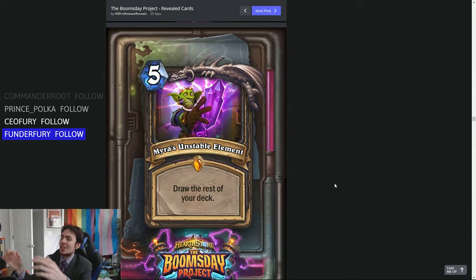And now — what has Myra done? It is her Unstable Element, the 5-mana Rogue legendary spell: Myra's Unstable Element. Draw the rest of your deck. This is a hell of a card, let me tell you. I could see this going specifically in some kind of Miracle Rogue. Empty your hand a bunch — at 5 mana you could reliably have somewhat of an empty hand. Do you want to play it earlier or later, when you have fewer cards in your deck? I think I'd play it a little bit later, probably not on turn 5, but you get the rest of your deck.